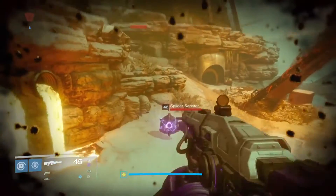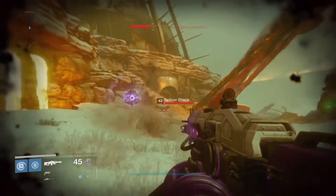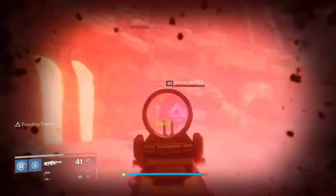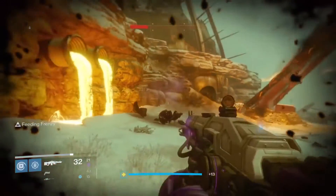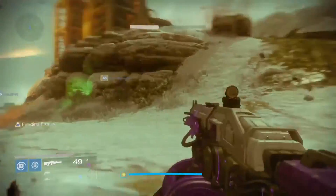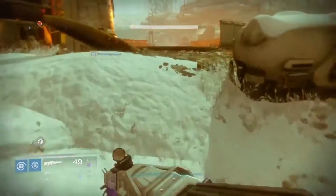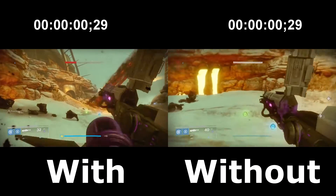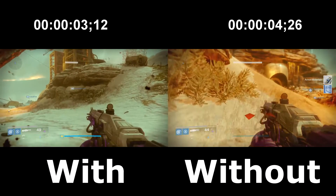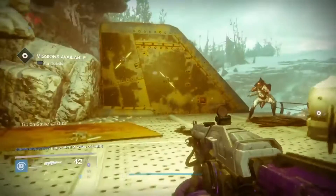Next up we have the perks. First off we're going to use Feeding Frenzy and compare with and without — when I've killed somebody and start reloading versus when I haven't hit anything and I'm reloading. As you can see, it was actually a second quicker with the Feeding Frenzy perk rather than without.